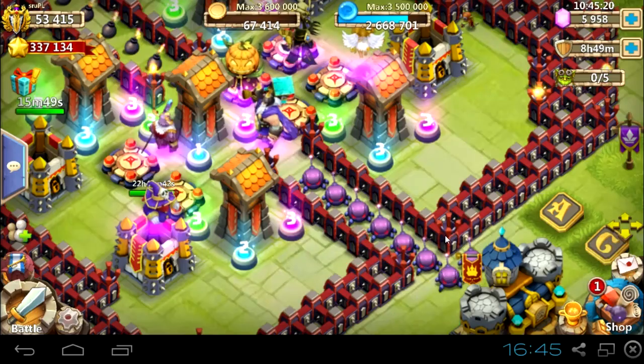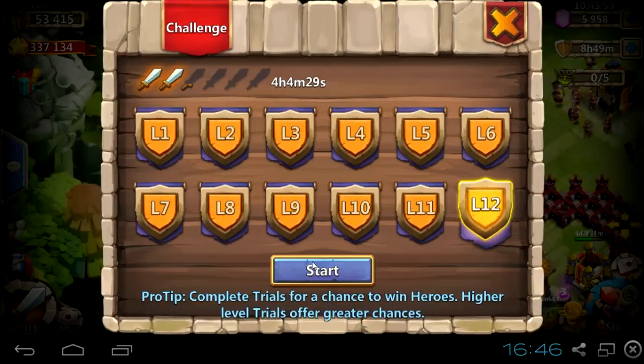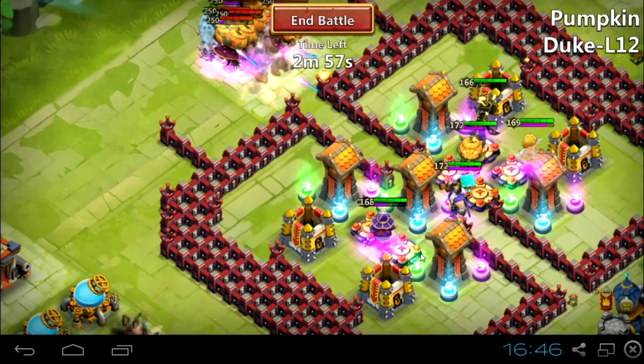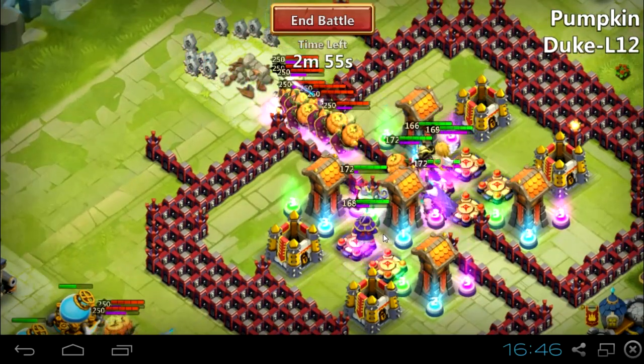I'm using all of them from one side, because 9 hero traps when you have Stonehold level 20 are just deadly — they are killing most of the heroes.